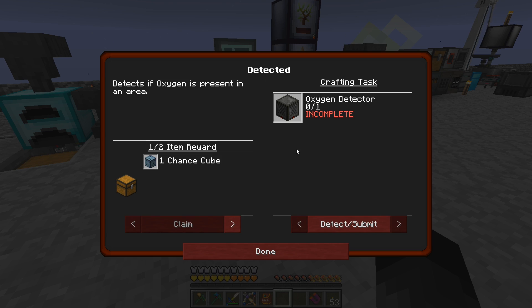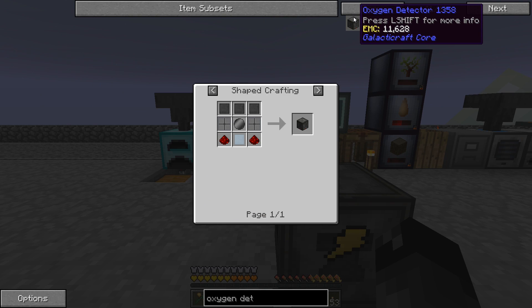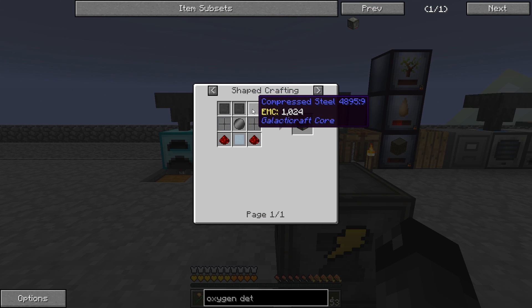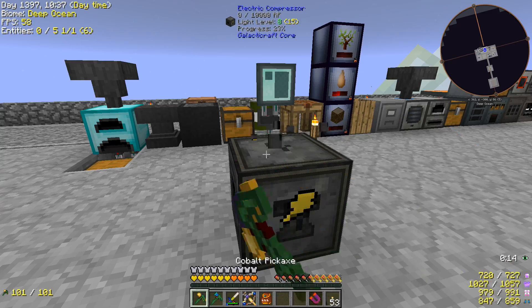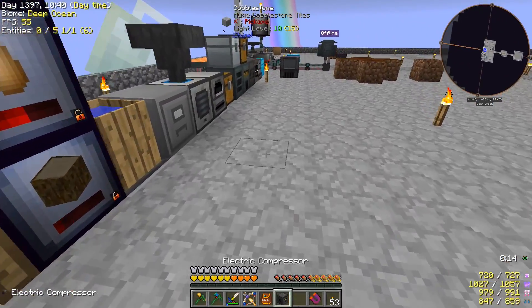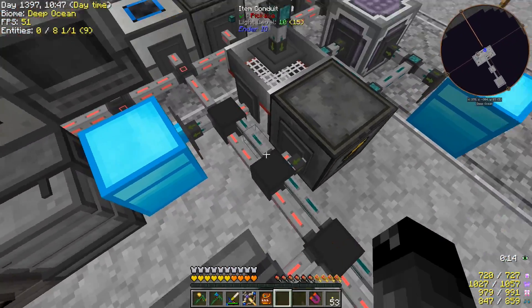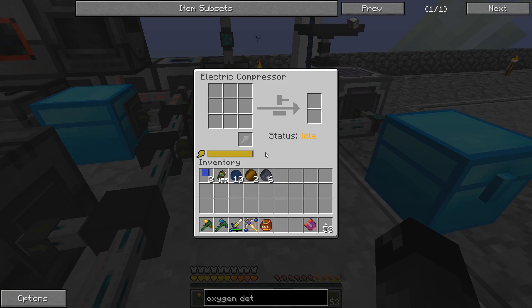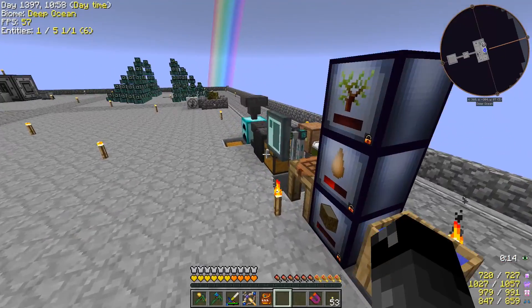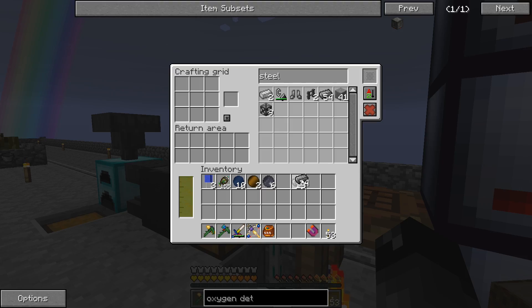Let's go detected — so this is an oxygen detector. The oxygen detector requires compressed steel. Okay, so we have to make our first steel plates — that takes a minute. Can you just punch this? I don't want to break it, I'm going to use my pick. We'll set this here. Okay, it's getting power from this side. We'll disconnect this because it's not supposed to be connected. So we need steel in there — maybe we will cook up 16 of these, we're going to need a lot of this stuff going.